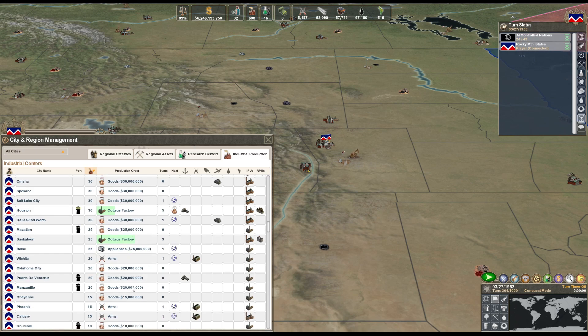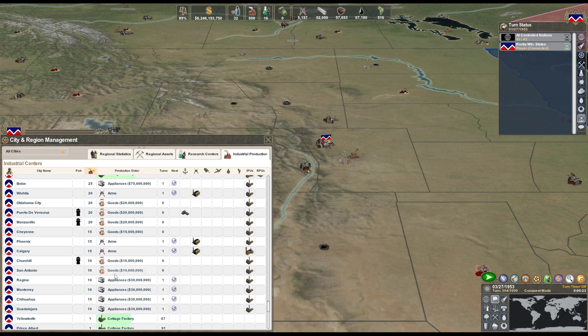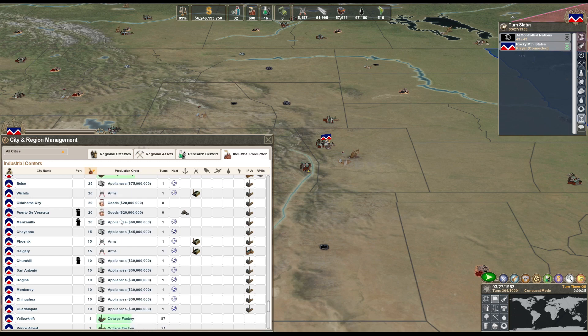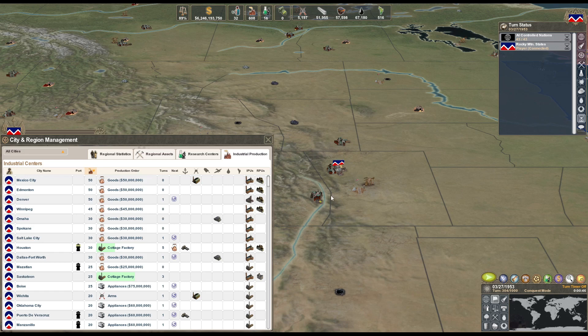I'll put all these 10s on appliances - anything I'm not working on. We'll see how hard that hits my resource situation. Because we need to maintain money and I still got a lot of playroom. We're not losing a crazy amount, but that money starts to go quick when it goes.